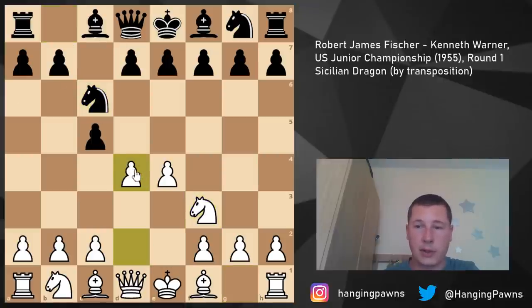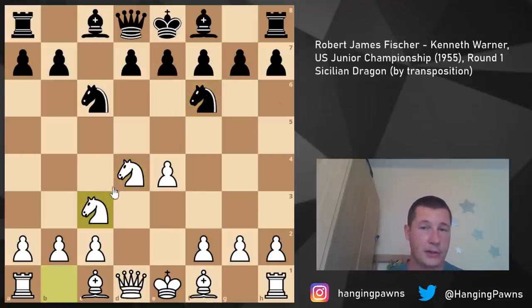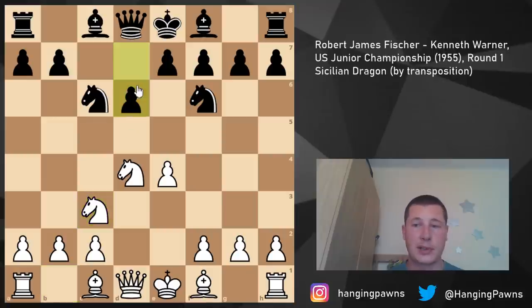We have c5 from Kenneth Warner, knight f3, knight to c6, then d4 - the open Sicilian. After c takes d4, knight d4, Fischer's opponent plays knight to f6. He could also play e5 going into the Kalashnikov. After knight f6, Fischer plays knight c3, and now e5 would be possible, as would e6 going into a Scheveningen-type Sicilian. But his opponent plays d6, which is the Classical Sicilian, and we transpose into the Sicilian Dragon.